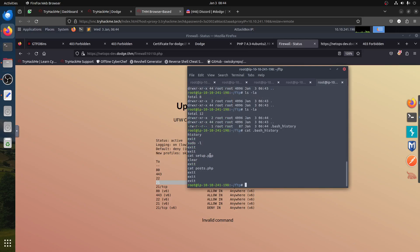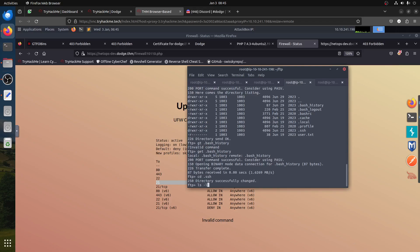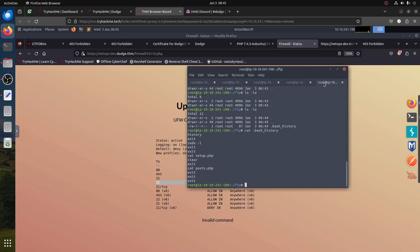The bash history shows it was running files called 'setup.php' and 'post.php'. That doesn't directly help us yet but it's information to keep in mind. We can also read: bash_history, .bash_logout, .profile. Then interestingly there's an SSH folder. If I go into SSH and do 'ls -la', I can see the permissions. I can get 'authorized_keys' and 'id_rsa' backup — both of those I can download.